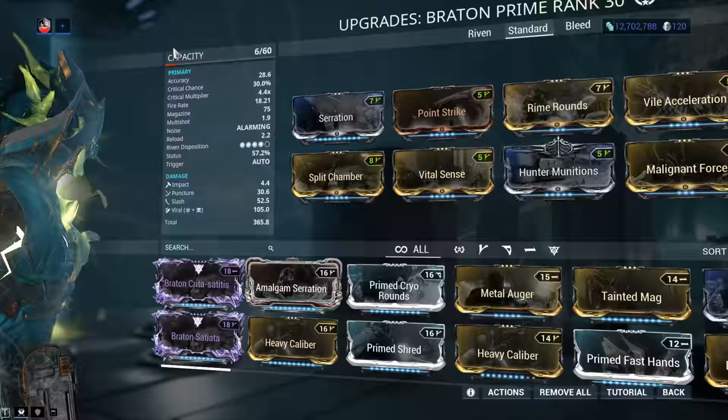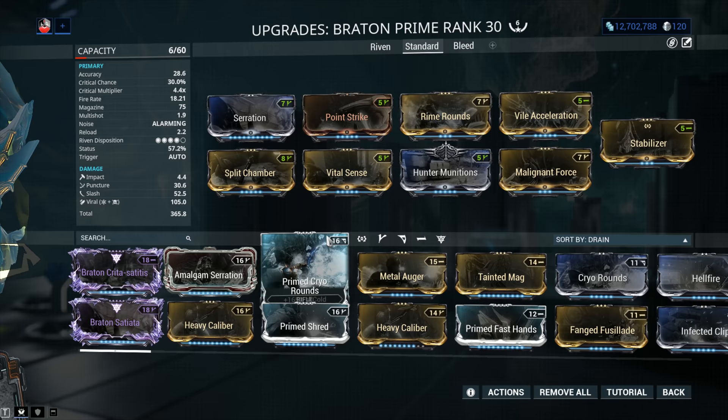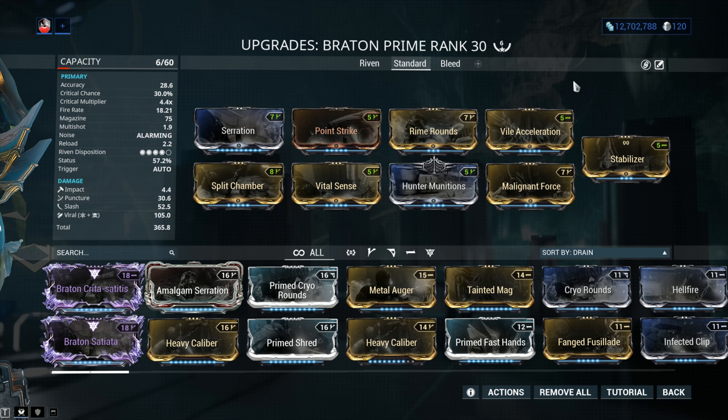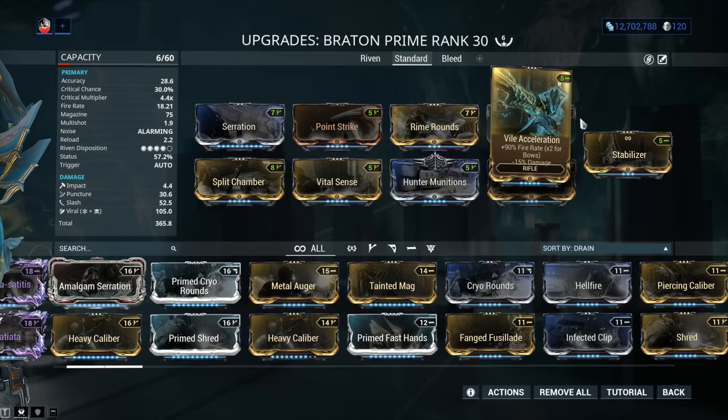What about prime mods for primary weapons? You've got Prime Cryorounds — in this case not ideal, you really want to go with those 60-60 mods. Prime Shred goes in the weapon Exilus slot. We don't have anything like Prime Serration or Prime Point Strike because DE stubbornly refuses to give us one since weapons would be too powerful in PvP. Fang Fusulai — you can try it, but honestly it's simply not all that powerful.